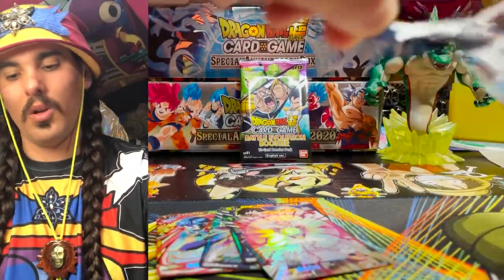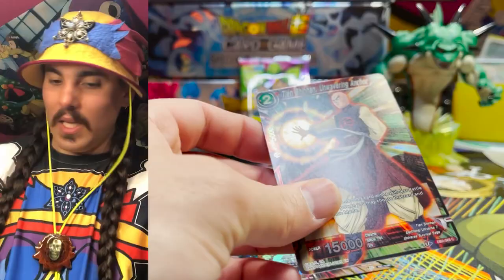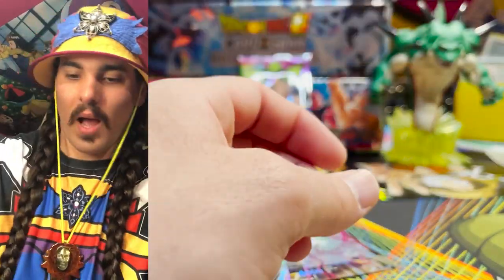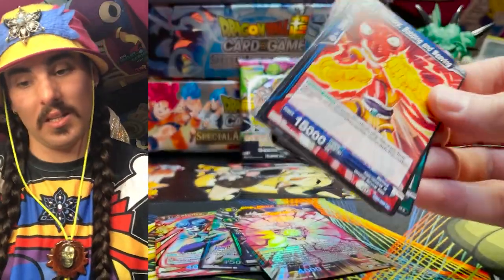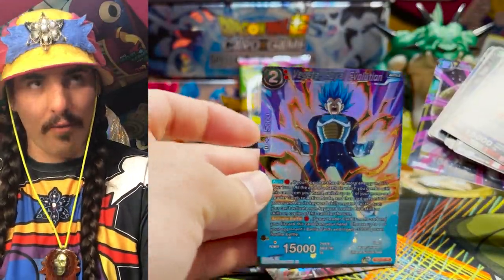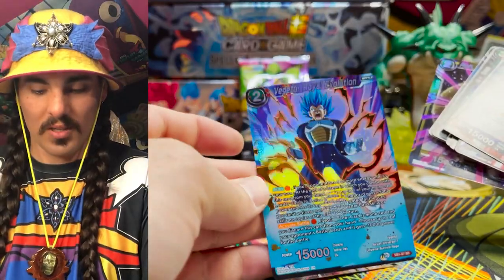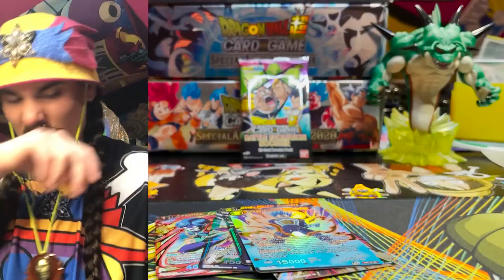And another Majin Buu — Majin Buu who? Tien. Wow, all the beans — got a big bag of beans! And we got — yo, there's the third Vegeta, fourth — that's our playset! That's our playset of Vegetas! We did it gang. Congratulations — we have a playset of the SR Vegetas!